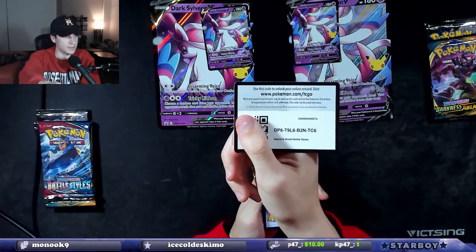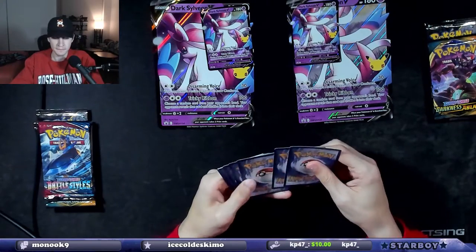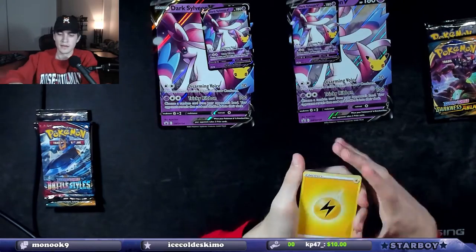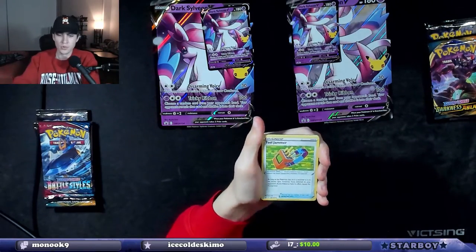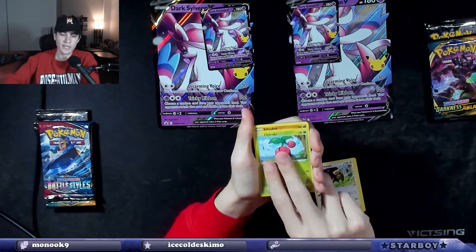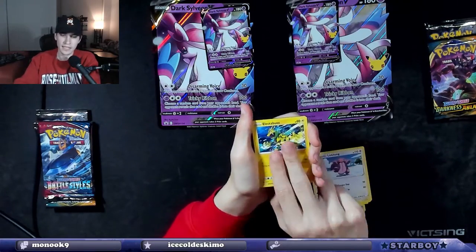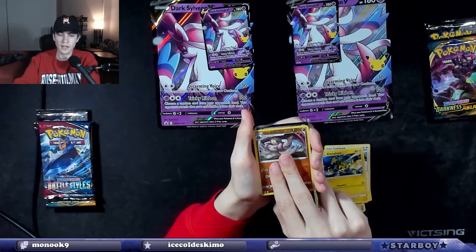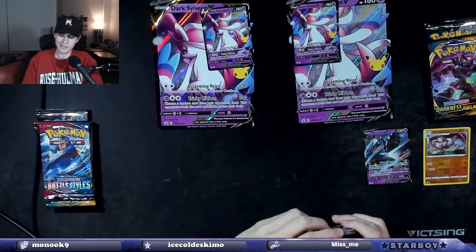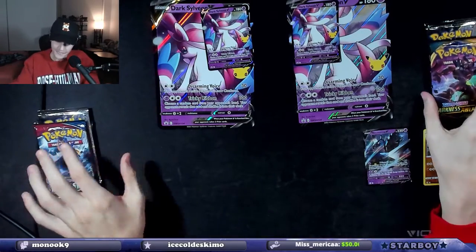There's the code card. This is Battle Styles. We'll see if we have anything good — we want Sleeping Tyranitar. Four to the front. Energy, Tool Jammer, Bruxish, Bouffalant, Cherubi, Silicobra, Galarian Mr. Mime, Lickitung, Electabuzz, a Girder reverse holo, and then a Necrozma V. That's a hit for the right side! Right side says suck it.